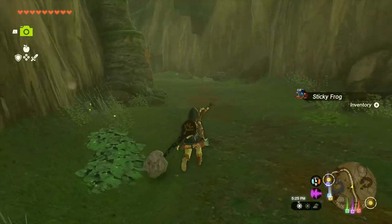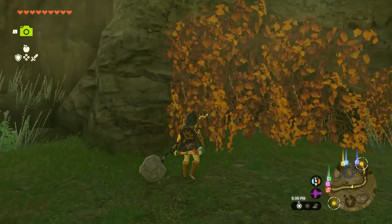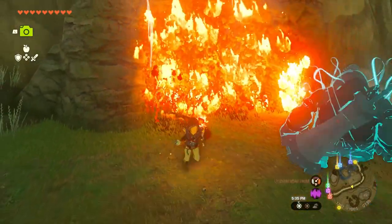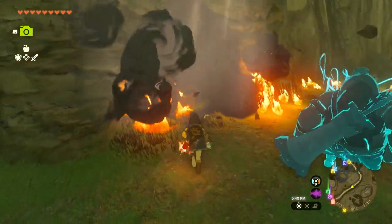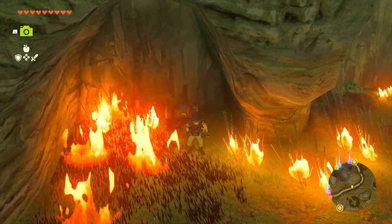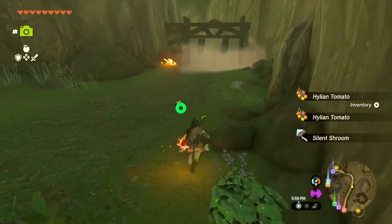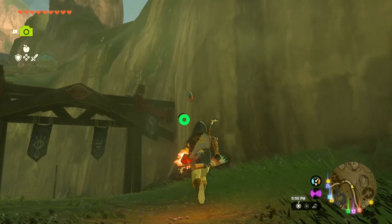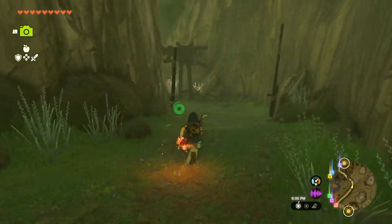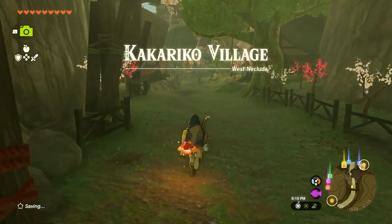I'll grab as many of these as I can, because as we enter Zora's Domain - if it's anything like Breath of the Wild it's constantly raining - it'll be worth it to have that dealt with. I still have my ruby sword, so I can burn this up and see what's behind it. There's a shrine up there - maybe it's just worth it that we came here. We get a little treasure chest with amber inside. This is feeling sort of nostalgic. It's been so long since we've been here, since our last adventure through Hyrule. Here we are again - we have returned to Kakariko Village in West Necluda.